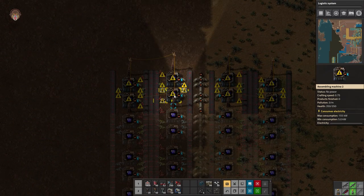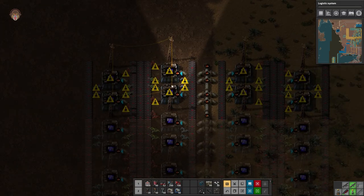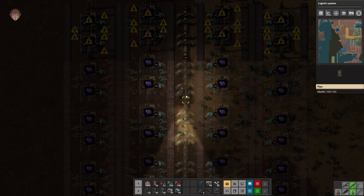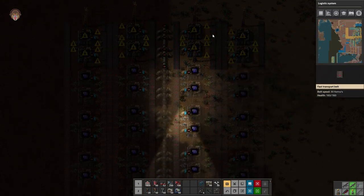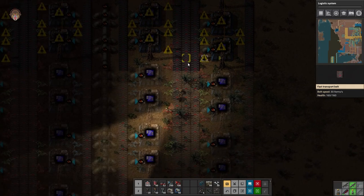We have the assembling machines two — as far as I understand you can only make these in assembly machines two and three. In the center we have our sulfuric acid running down. I have all the inputs and outputs going in the same direction, from the bottom to the top.